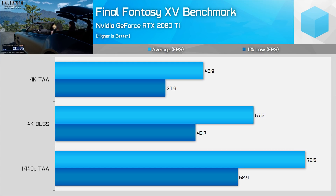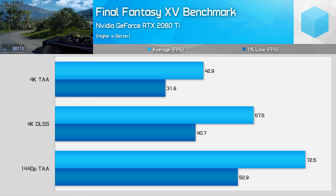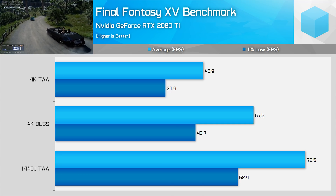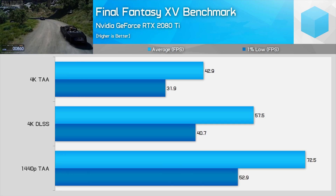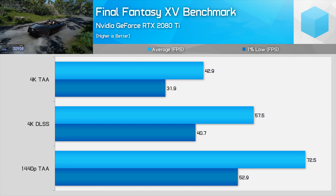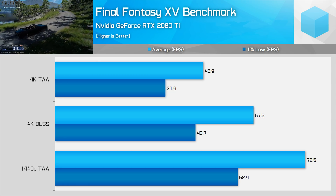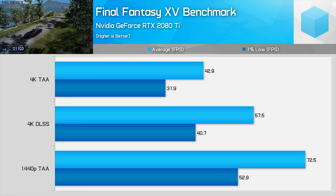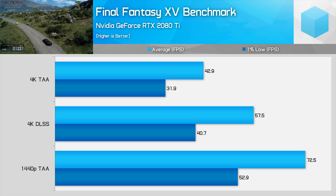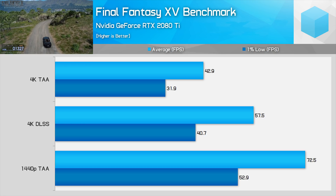In terms of performance, DLSS isn't a free anti-aliasing or upscaling technique, so you're not going to get 1440p performance while getting a near-4K presentation. For our Final Fantasy 15 benchmark runs, DLSS improved performance by 34% in average frame rates and 27% in 1% lows compared to native 4K. Running at native 1440p improved things further, producing a 26% higher average frame rate compared to 4K DLSS. DLSS is a middle ground between native 1440p and native 4K, though closer to 4K in terms of quality, potentially delivering the best balance between performance and visuals.